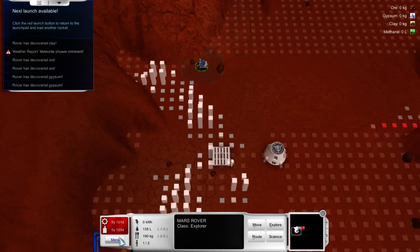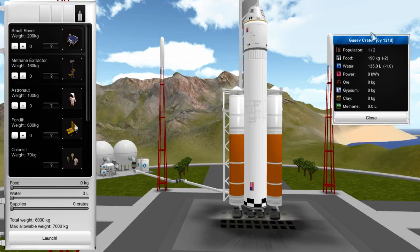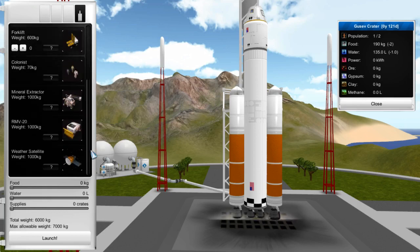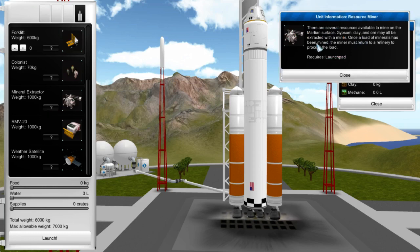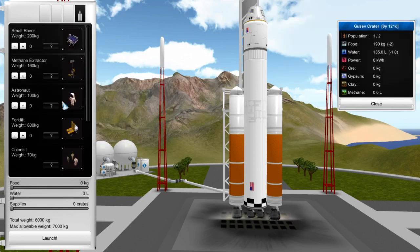Next launch available! Click it — yes! So there we go, we've got this. Now what do I want to send? What is this? Dozers — okay, so that allows you to clear the stuff. Mineral extractor — so you can extract that with one of them. It requires a launch pad, though. That makes sense.